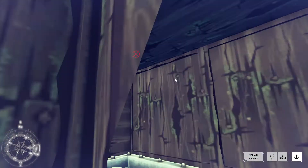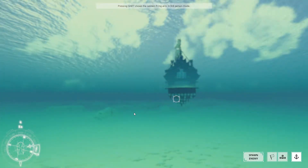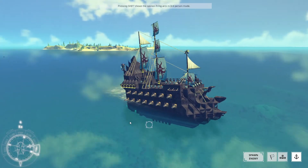The hull is completely filled with ballast blocks — almost completely filled. So yeah, this is my creation of the Flying Dutchman.